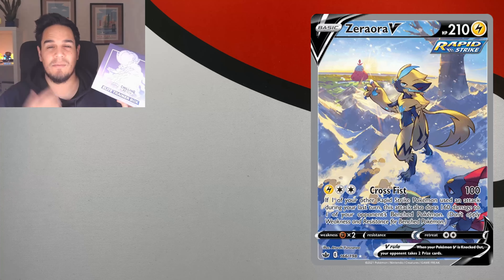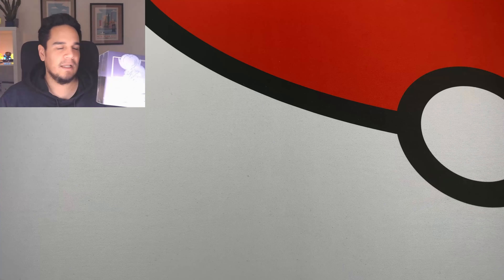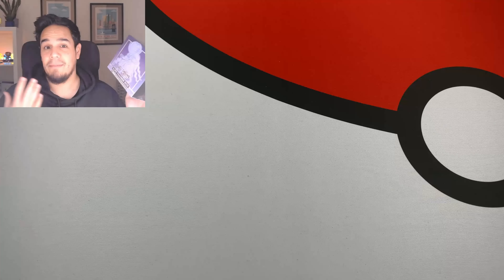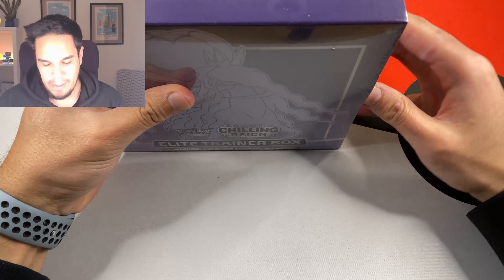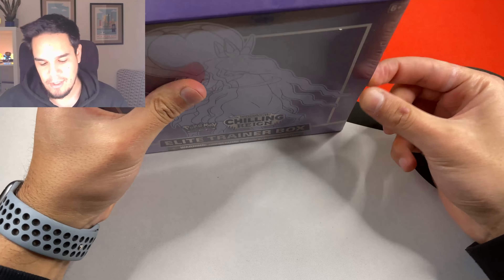We started this maybe six months ago at the beginning of the channel and we haven't pulled it yet. Today we will continue with the search. I have an ETB here, so we will crack this open right now and see if we can finally pull that lovely Serra Aura alternative art card. It was my chase card for Chilling Rain and we still haven't pulled it. We opened a couple of booster boxes, we opened a lead trainer box, we opened blisters and nothing.